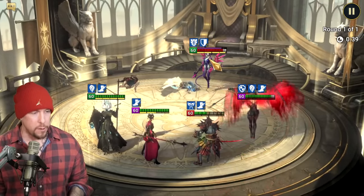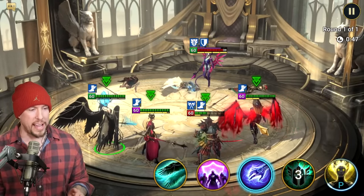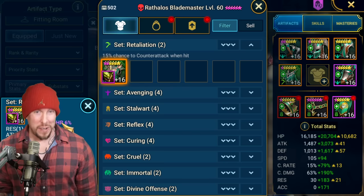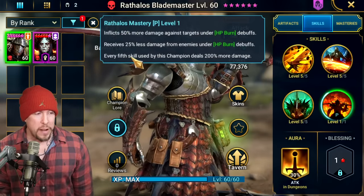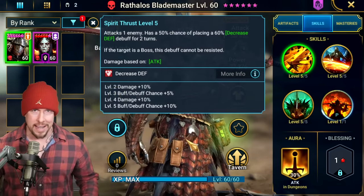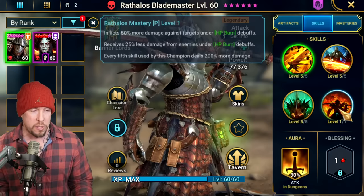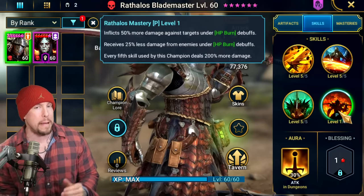Building him in Relentless now. It also occurred to me that Retaliation would be a great two-piece set for this dude. Every fifth skill used deals 200% more damage — that means A1s in counter-attacks, ally attacks, Retribution procs, Deterrence procs, or Retaliation procs all count as skill usages, snowballing into more opportunities for 200% extra damage. Retaliation is definitely a set to keep in mind.